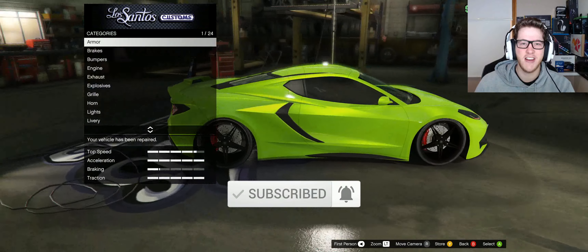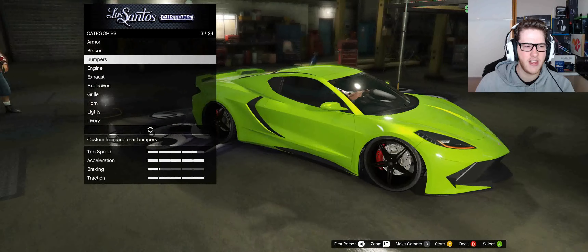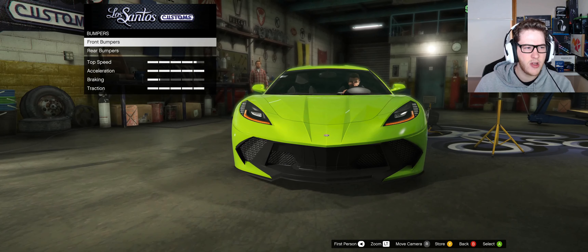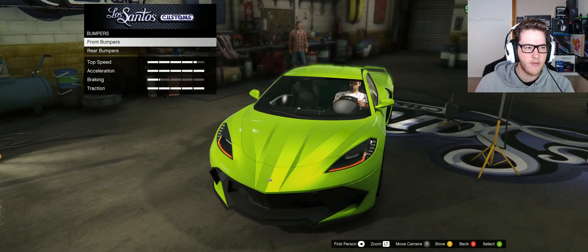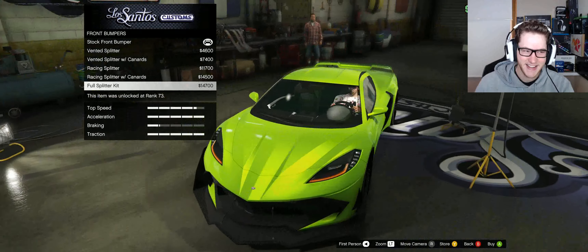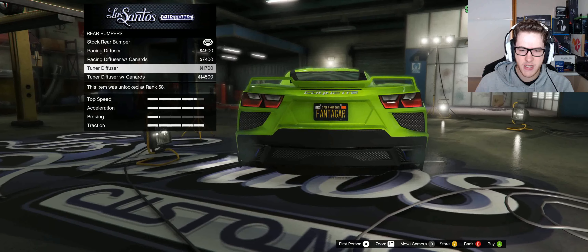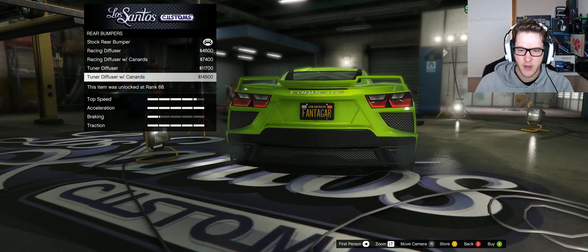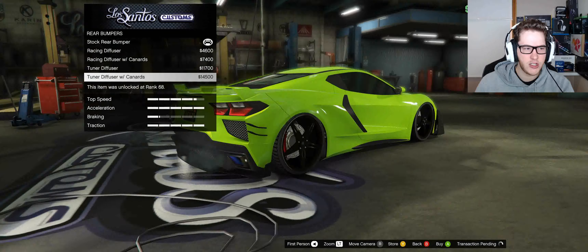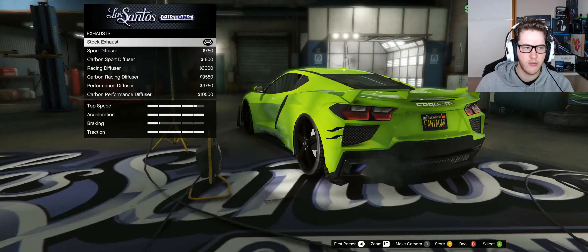Boom. Nice and shiny, nice and new. All right guys, let's take a look at the modifications. Take a look at the bumpers - we've got two different options, front bumpers and rear bumpers. Full splitter kit, boom, we're smacking that on. We've got some rear bumpers here. I reckon we're going to do the tuner diffuser with the canards. That is really looking really nice.